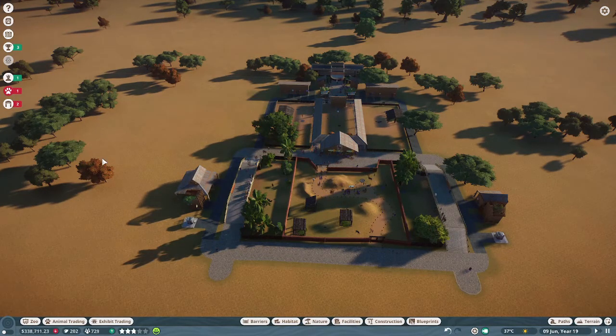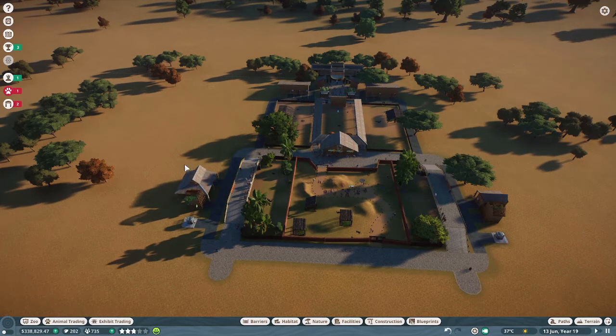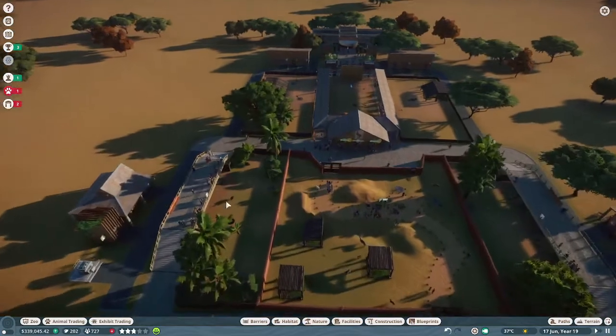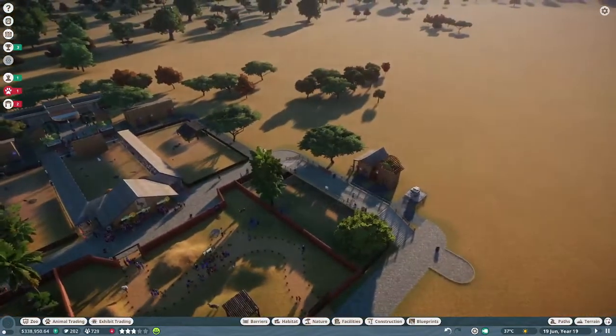What I think is I want to make this area right here a large lemur habitat — three species. Gonna have an enclosed building guests can walk in and see their sleeping area, and then guests can actually walk around. I've never really built enclosed buildings for guests to walk in before — I've mainly done things like this. So it's going to be fun to experiment and try stuff out.